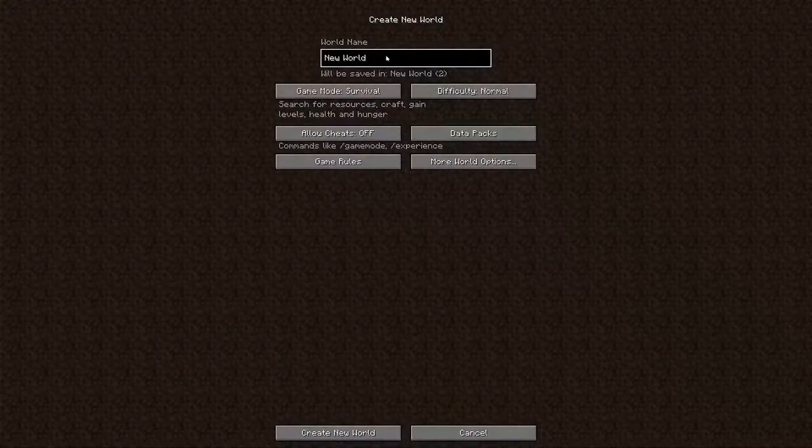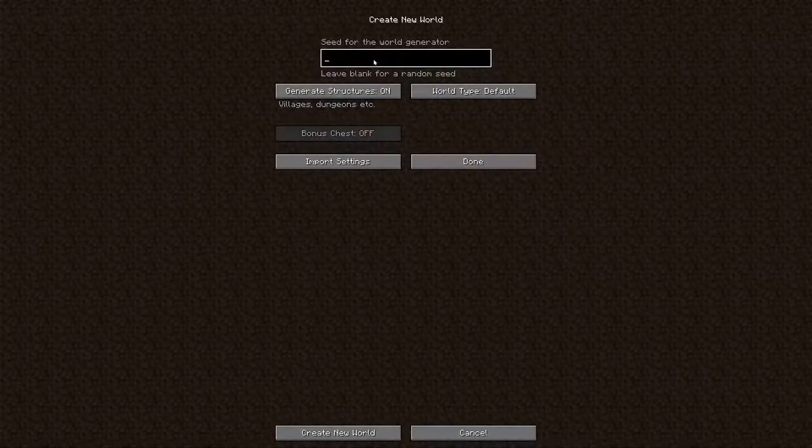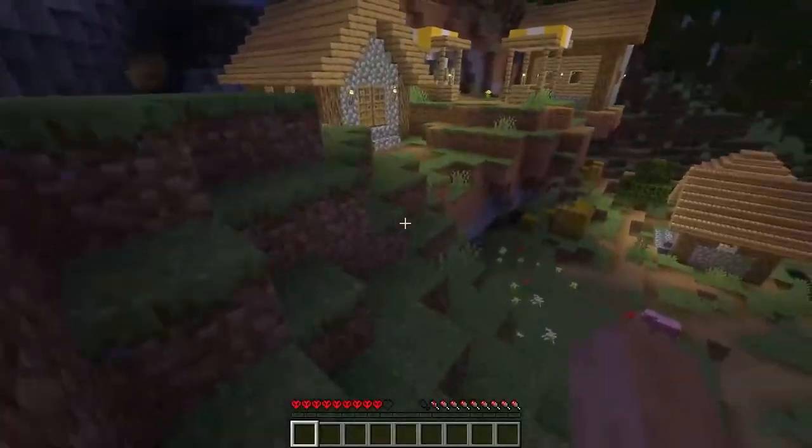Create a new world, let's go — Minecraft 1.18! This is where you put the seed for the world generation. Good, create new world. Why does this take so much time? Finally arrived!